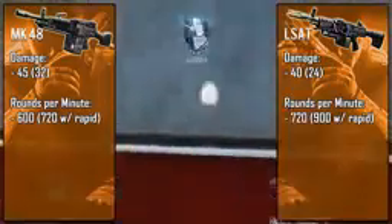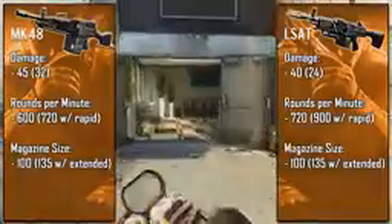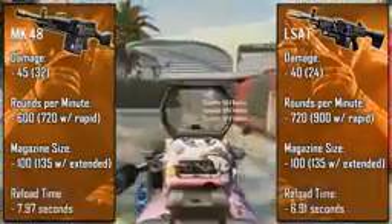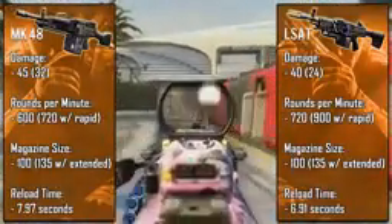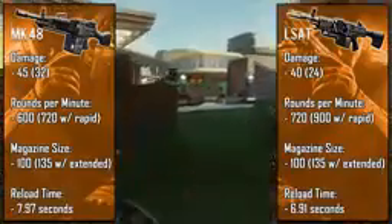Despite the LSAT's faster fire rate, both weapons have a 100-round standard magazine and a 135-round extended clip, which is larger than both the Hamr and the QBB LSW. With these large ammo capacities you do suffer with long reload times — the MK 48 nearly takes eight seconds to reload while the LSAT takes around seven. You can take about three seconds off both with a reload cancel, but five and four second reloads are still nothing to mess with. I suggest not reloading until you're 100% safe or absolutely have to.